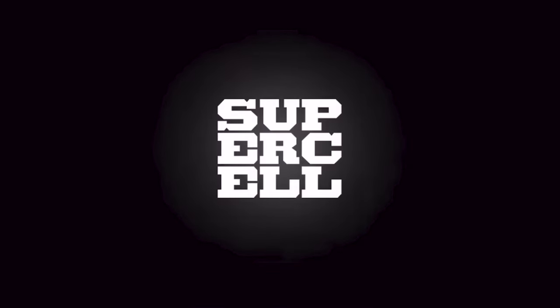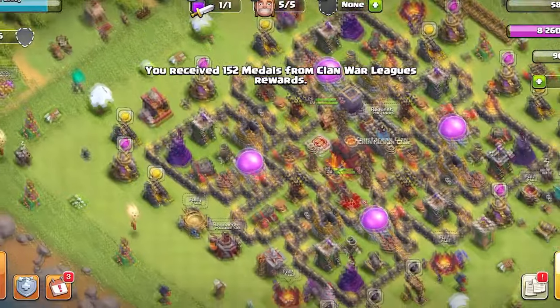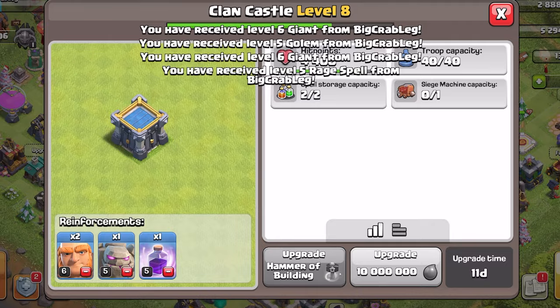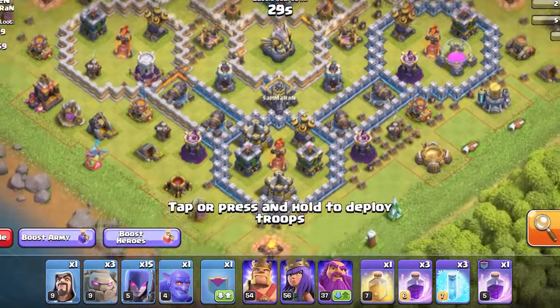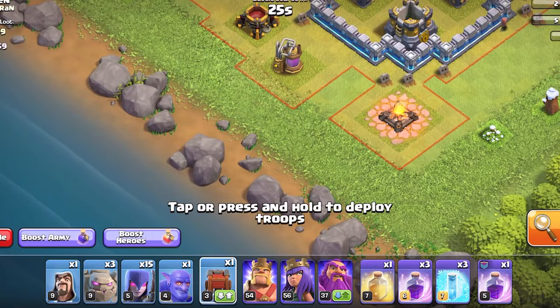However, there is another way to do it solo, by simply requesting troops. As you can see, I have no troops in my clan castle, but if I hop over here to my alt account, I'll donate myself some troops, go back to my main account, then when I do start attacking, as you can see, when my siege machine eventually does fall apart, the troops I donated will come out.